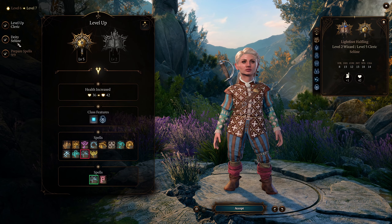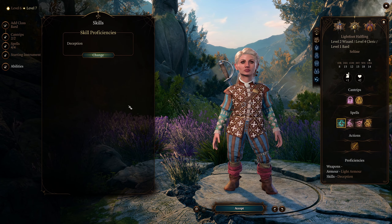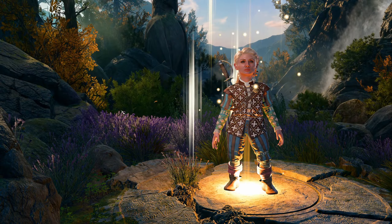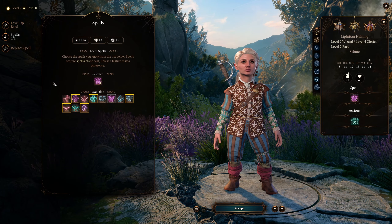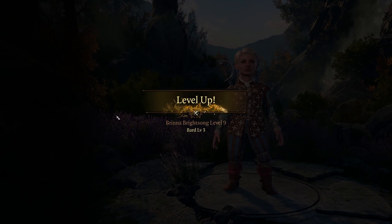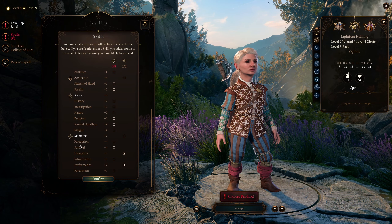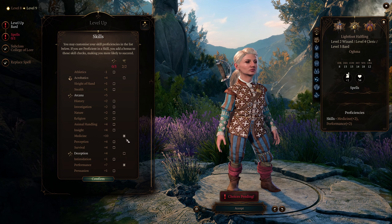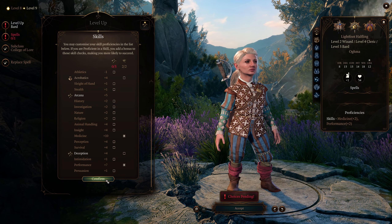From here on out we're going to take bard levels. At bard level three, go to your skills and choose medicine — this gives us expertise in medicine. That gets us up to a plus 10 on medicine. Pretty good.